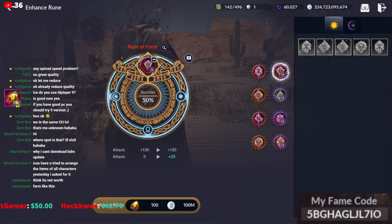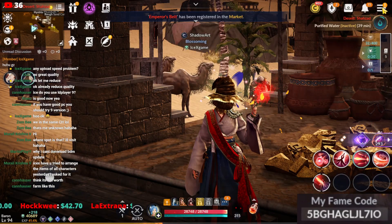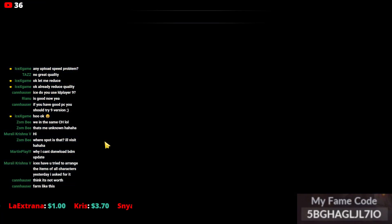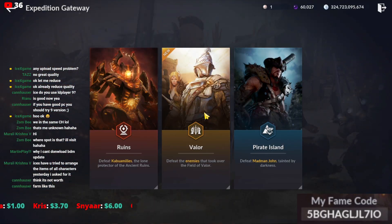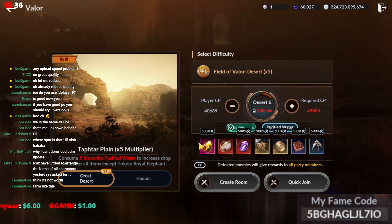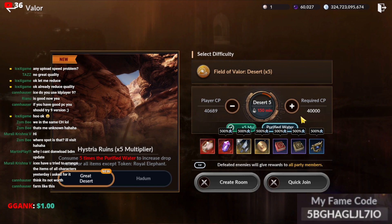We need this material. This material drops from the first source: Fear of Valor, which requires 45,000 CP. And for 40,000 CP there is no drop.